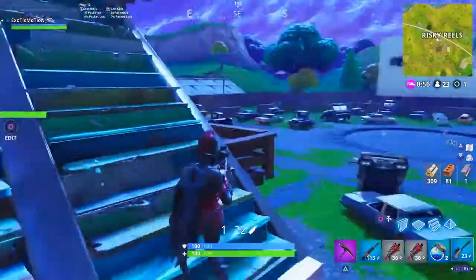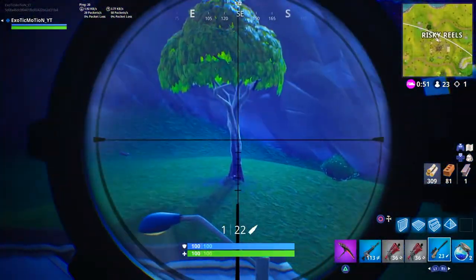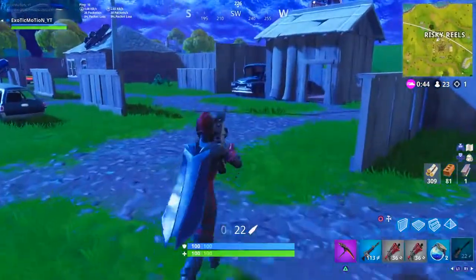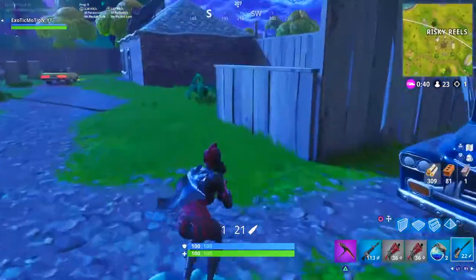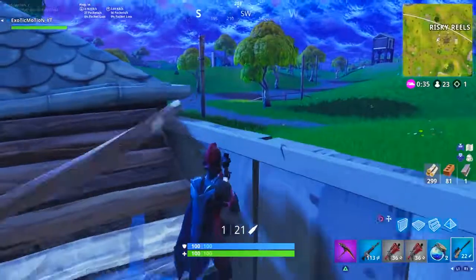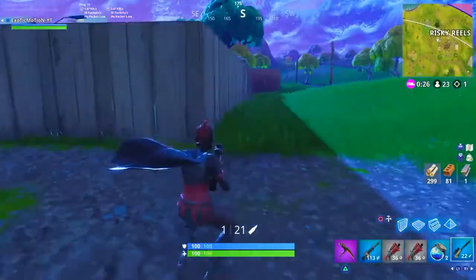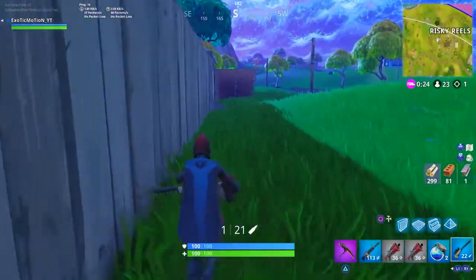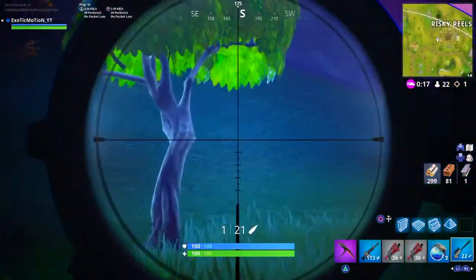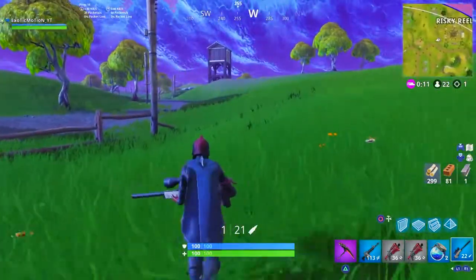Sometimes you'll get a body shot and only get a hit marker, so you need something to finish them off. If the sniper is not in the last slot, you have to switch over twice to get to the AR. Having the sniper in the last slot means one quick switch to the AR. I actually learned this from a viewer who commented on one of my videos, and I've done it ever since — it really does make you a better sniper.